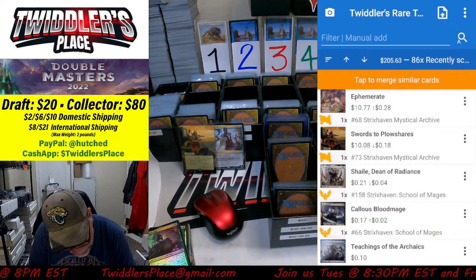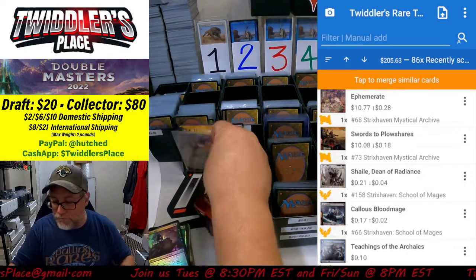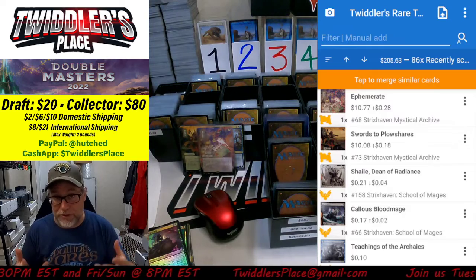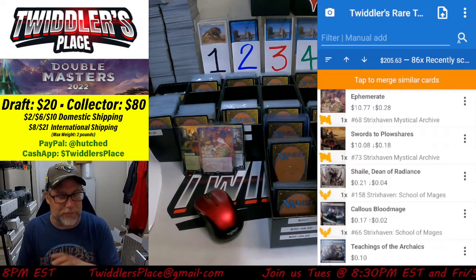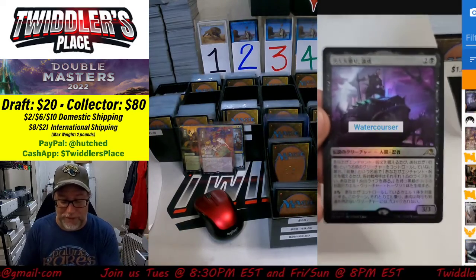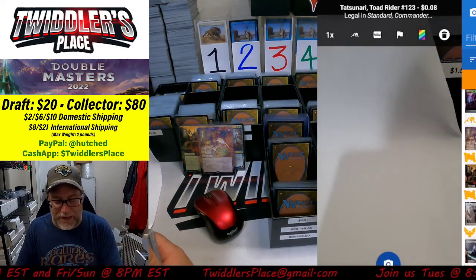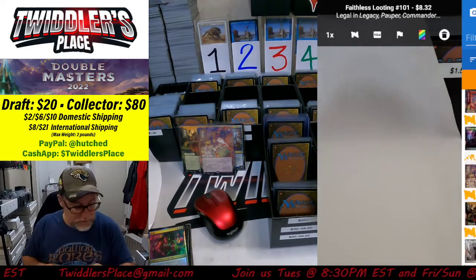I know everybody's still freaking out — they're buying collector boxes and going nuts on all kinds of stuff right now. Stuff is getting hard to find and collector boxes are starting to creep back up. Singles are coming down, but we're starting to notice a few that are starting to uptick a little bit. Another Faithless Looting at $8.32 — we'll put that in the $8 bin.